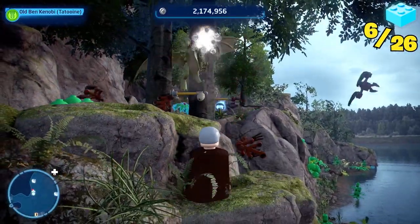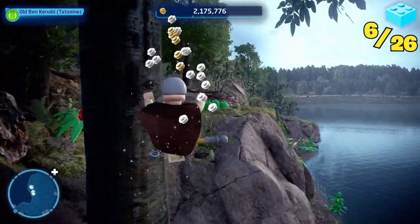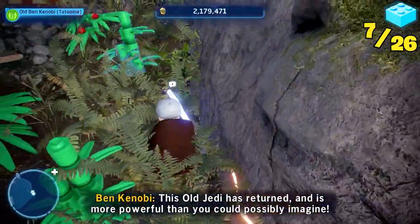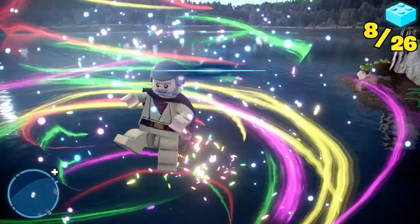I went down the path till I found a flying things nest, and I struggled to get up the rocks. I then did some old man parkour and saw my second kyber brick ripe for the taking. I stumbled upon something that reminded me of when I was last happy, so I had to destroy it. Then I saw a box and knew it needed to go in the lake, which led me to get my third kyber brick.